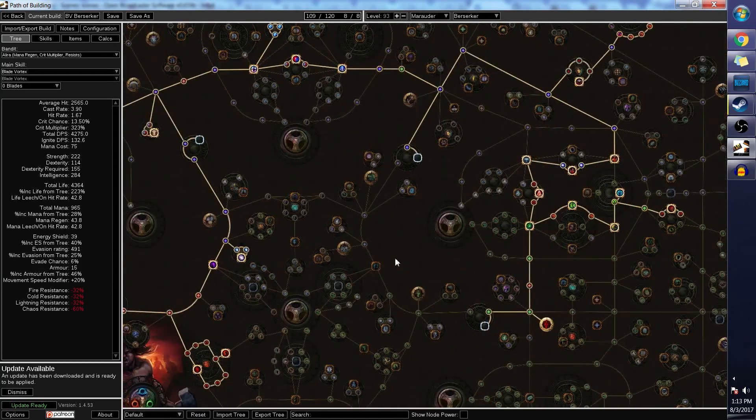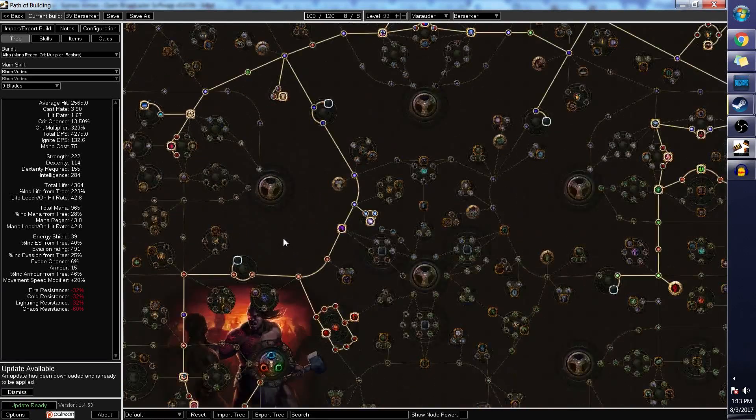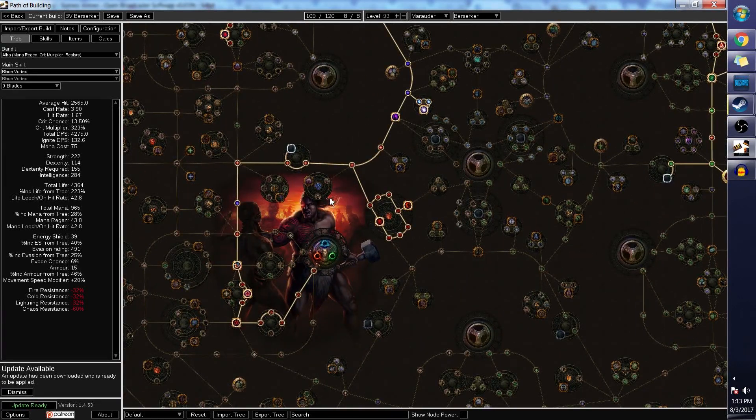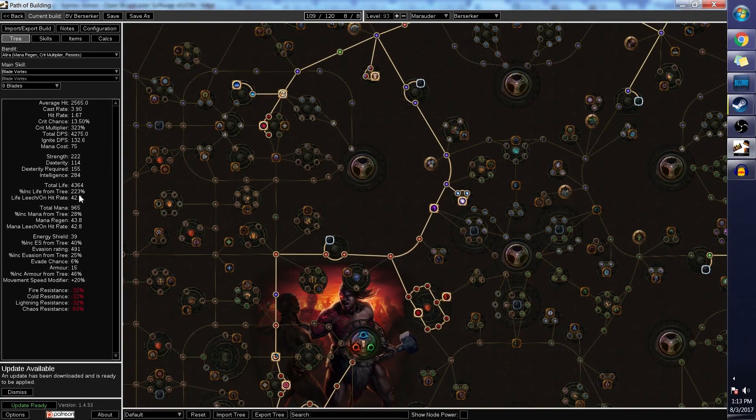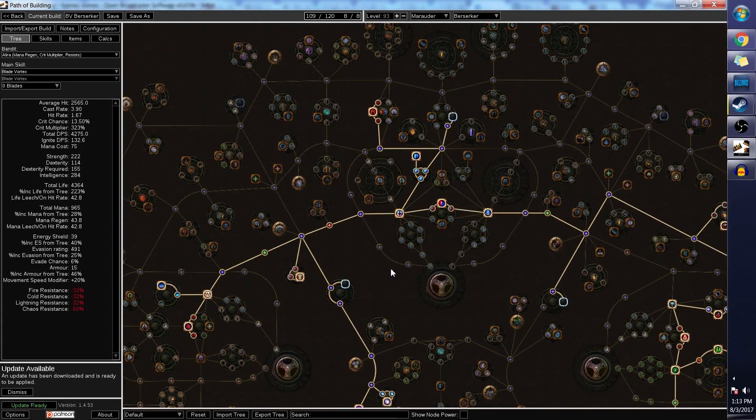Eventually, this is how you want the skill tree to look — it also takes all the efficient jewel sockets available. Early on, if you find a really good jewel, you might want to deviate and prioritize those, but jewel sockets are really something you only take if you have jewels to put in them. As you can see, we pick up a lot of life — 223% life, which is pretty good. We don't focus too much on area because of a change to the radius and the way it scales.